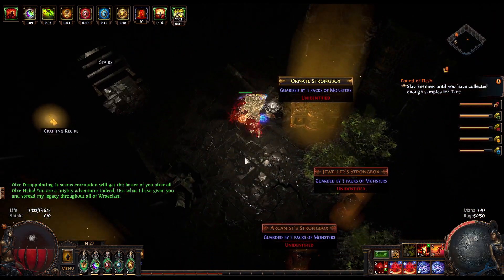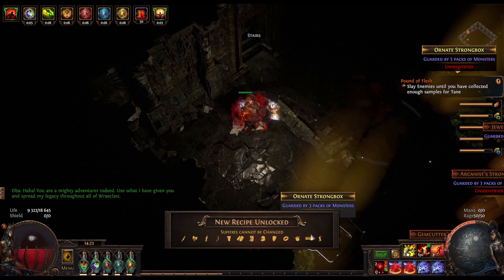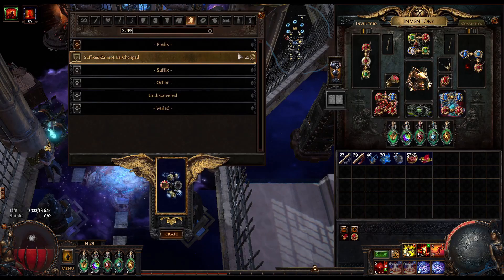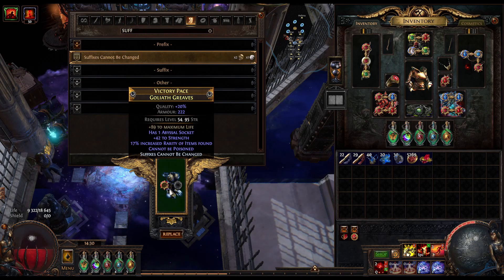Next we want to craft suffix cannot be changed. If you don't have the craft you can find it at the end of the unique map Oba's Cursed Trove. But once you do have it, apply suffix cannot be changed on the boots.